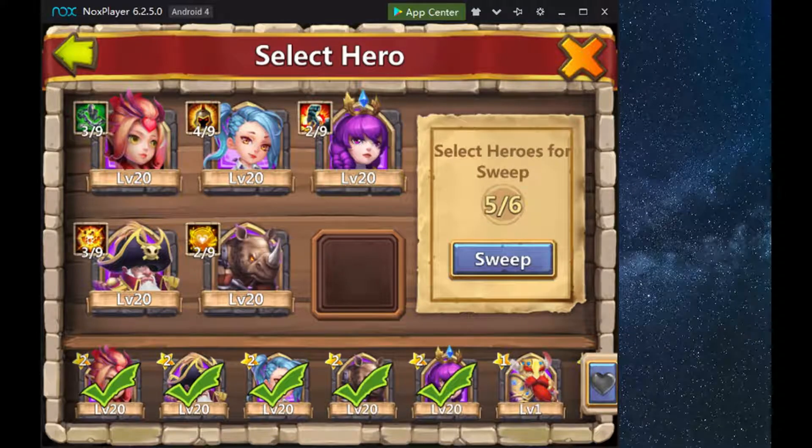Since I want to level all of my heroes evenly, I will go ahead and queue all five of them. But if you have one hero that is lagging behind — say that hero dies more often — then you will want to prioritize leveling the lower-level hero.